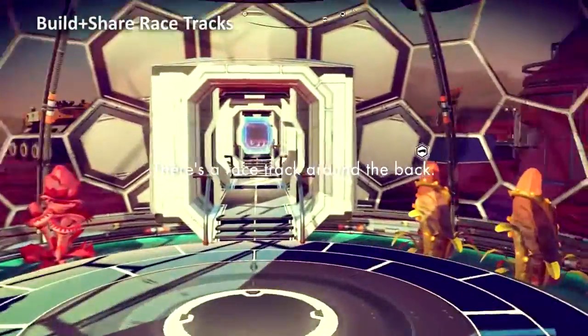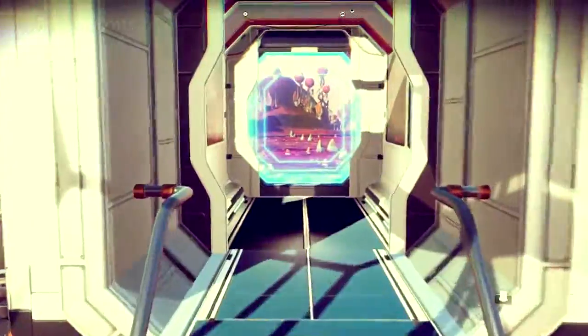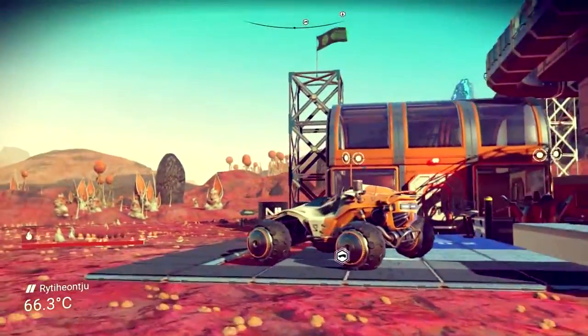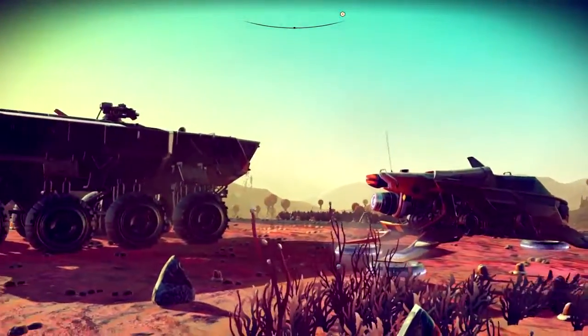New base building parts allow greater customization when constructing your homestead. Travelers can research and build three unique Exocraft vehicles, each with its own strengths.